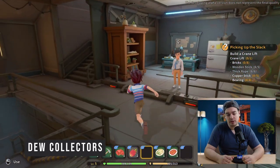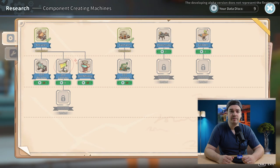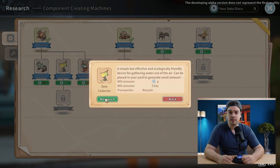But you can't keep doing this long term, so I really suggest that you head to the research center with eight data disks where you can find C. You may want to research the dew collector.